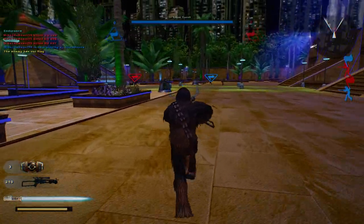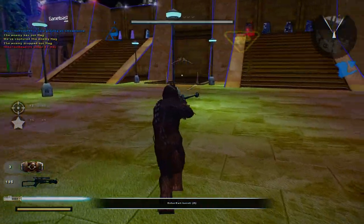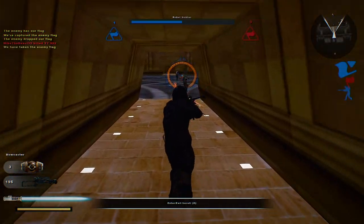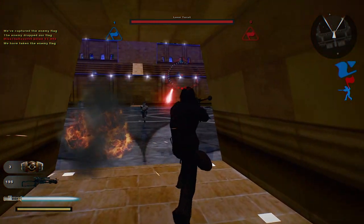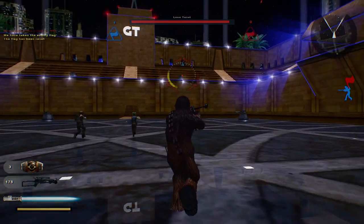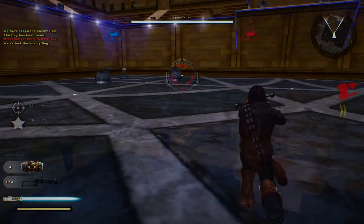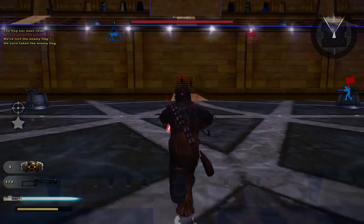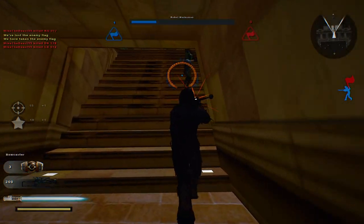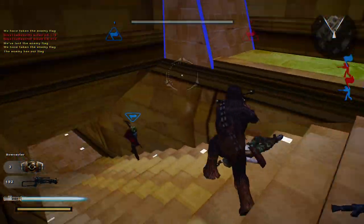The Empire has our flag. Score one for the Alliance. The Imperial's flag is ours. They got that turret. Let's see if we can keep a lead or not. Drop the enemy's flag — they're all over.